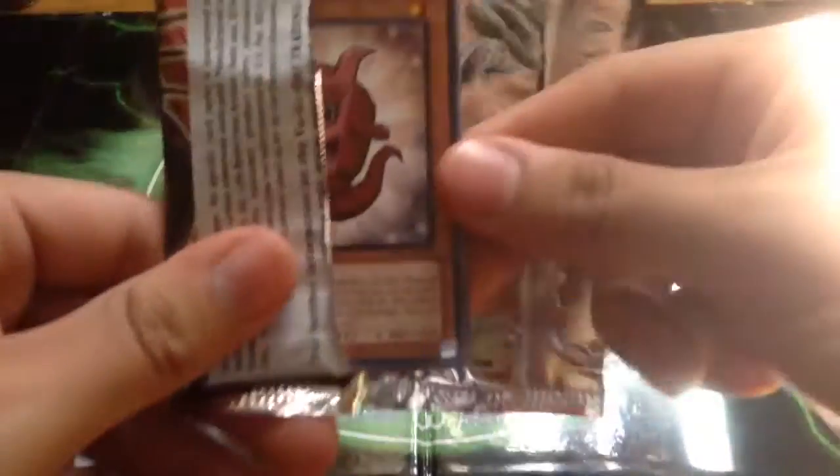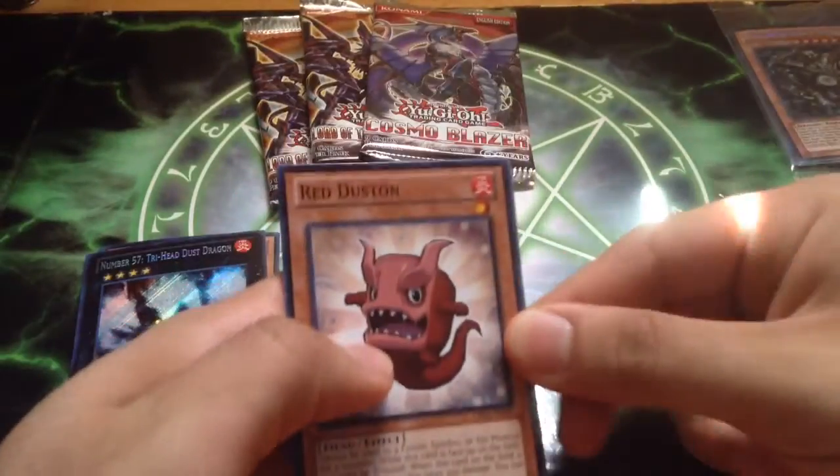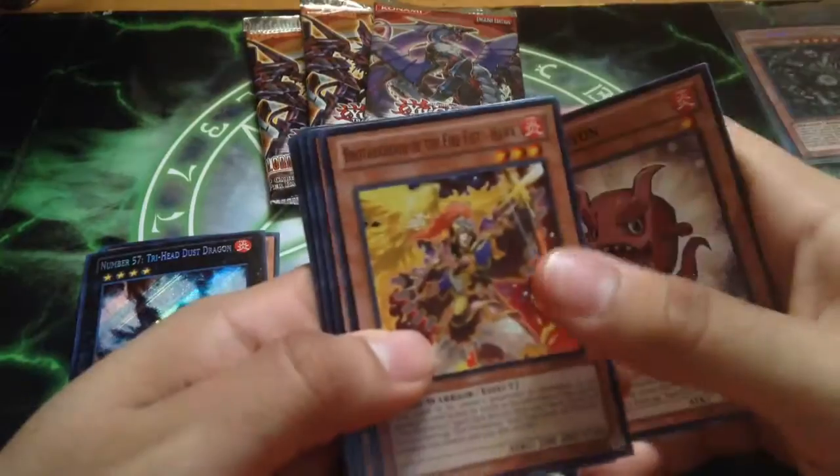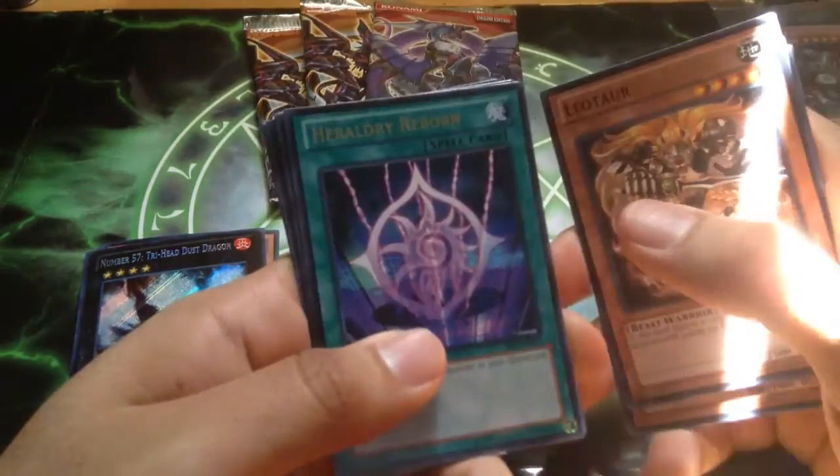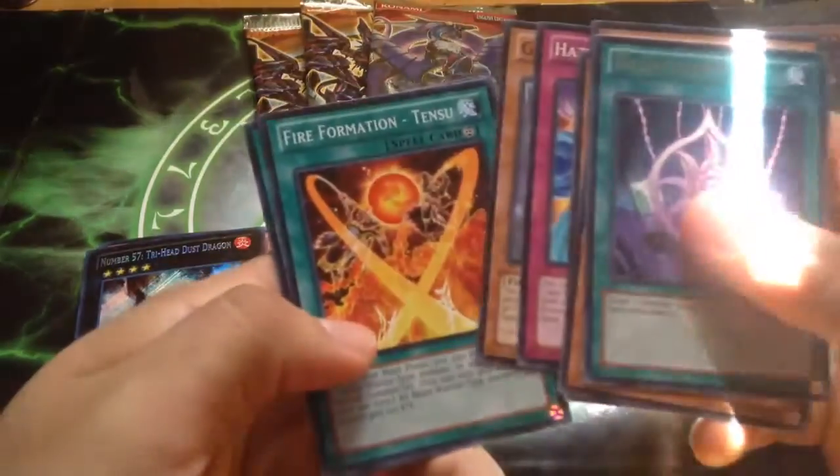Let's go with Cosmo Blazer. Hopefully we can pull something nice. I'm looking for at least a secret. Alright, we got a Red Dustin off the bat. Hawk. Go-Go-Ghost. Leotard. Heraldry Reborn. Hazy Glory. Garbage Lord. Fire Fist Tensu. And Zero Zero Rock.